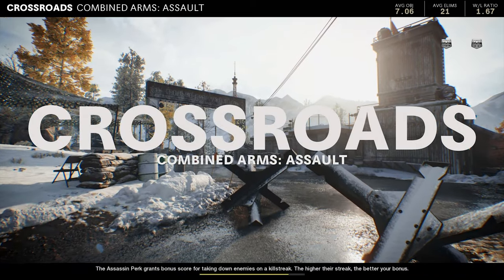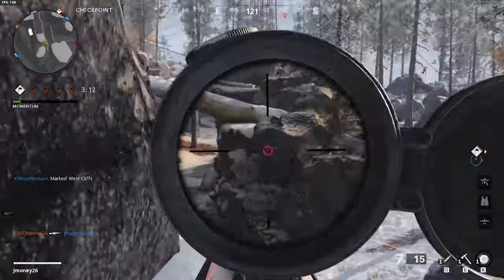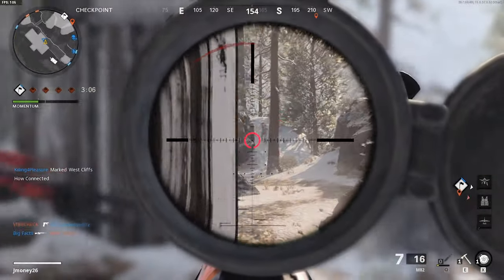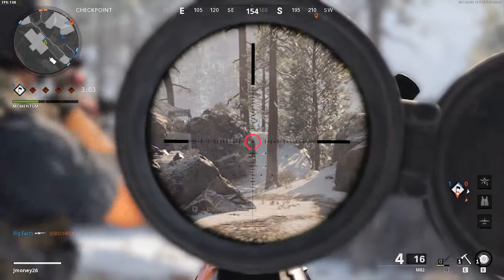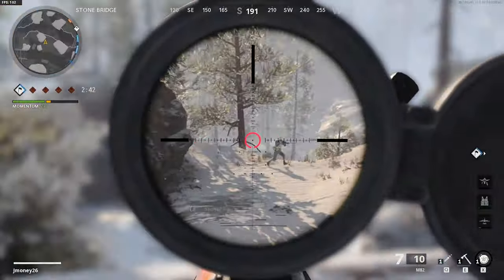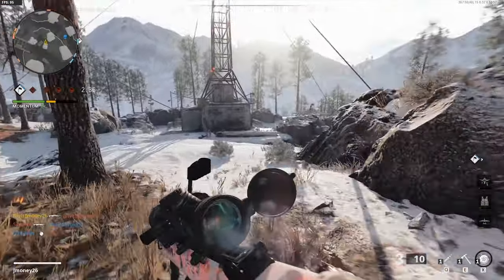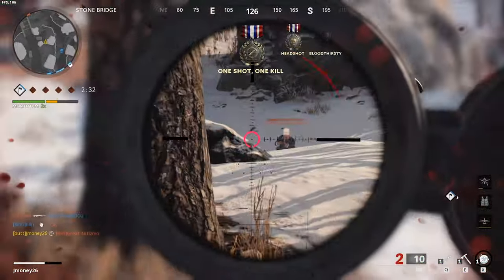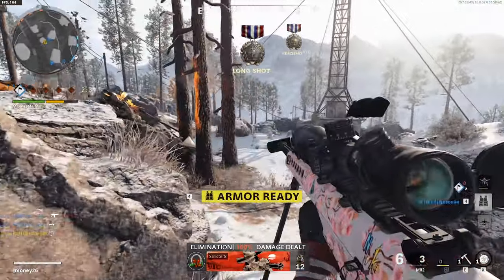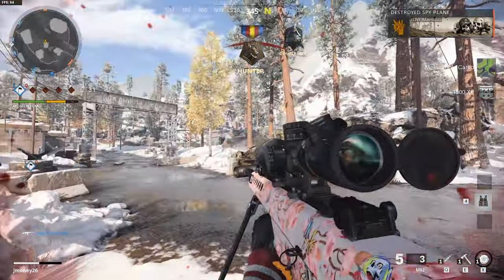Crossroads — nice map, made for sniping. Double kills with this gun are probably one of the more frustrating challenges just from how slow and weak it is. Miami is probably the best combined arms map for this. We get one — there's his buddy, that's a double kill! Another one — where's his friend? That's another double kill, two back to back! One more — that's another one. We're on fire! That's one camo down, one to go.